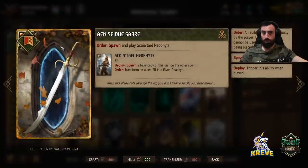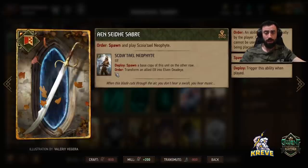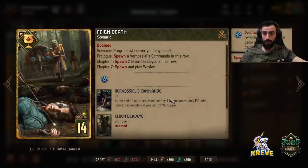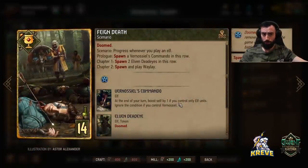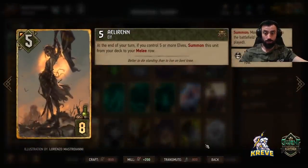The stratagem we're using is Anshay Saber — we get to spawn and play this unit. This is a quick and effective way to activate our scenario card that we'll be playing in round one, giving us more elf units so we can draw out Eloran quicker to the board.